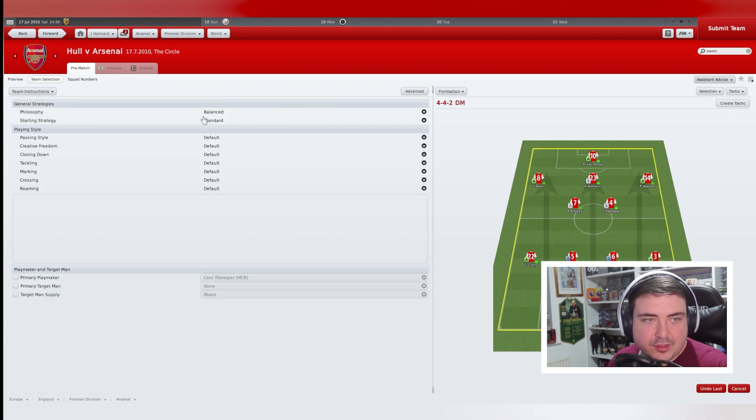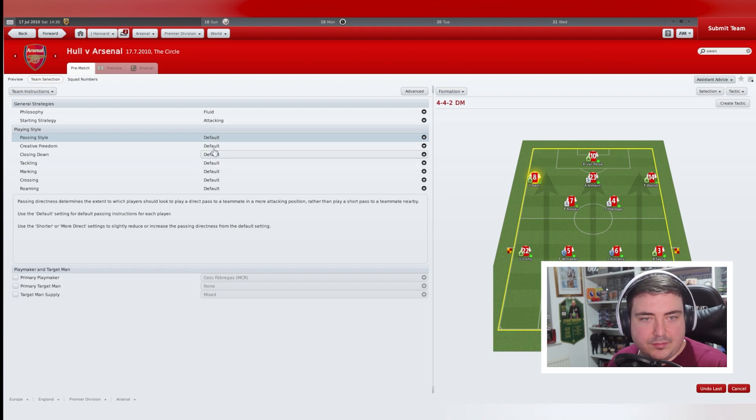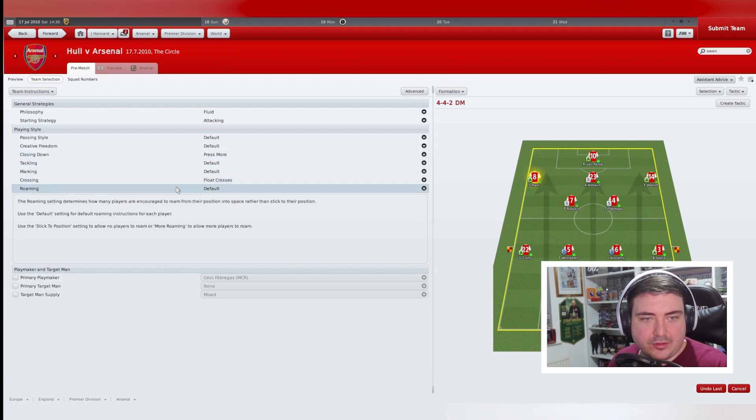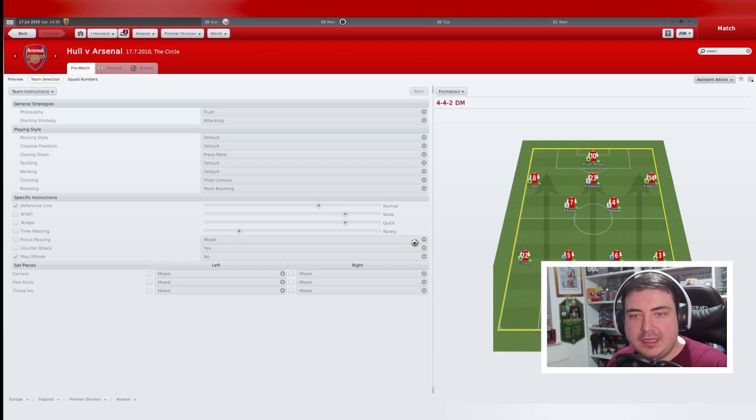Team instructions: philosophy fluid, attacking, default passing style, creative freedom, press more on closing down, float crosses, roam from positions, with Cesc Fabregas as primary playmaker. We don't want the offside trap — let's get rid of that under advanced settings, with a slightly higher defensive line but not too high. Submit the team. Let's get into it.